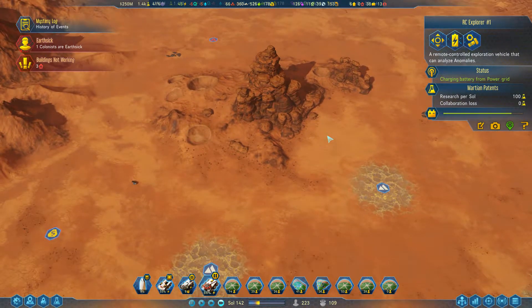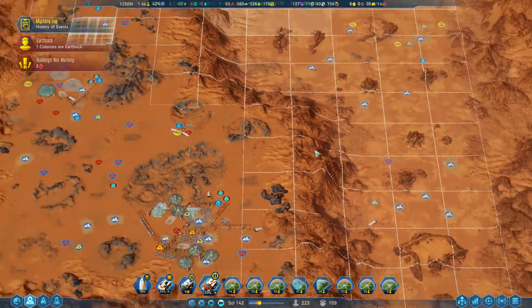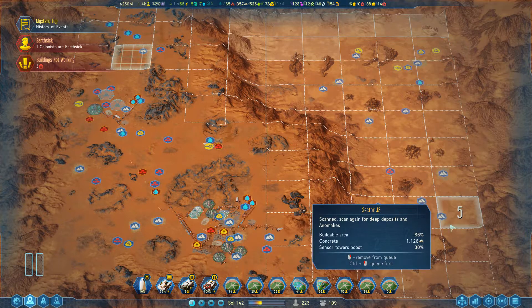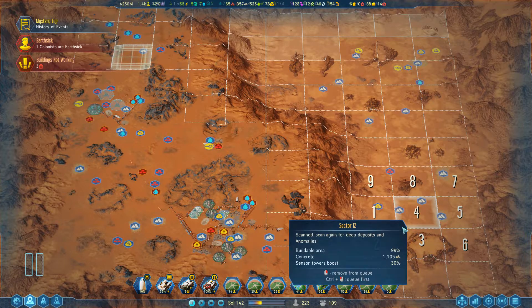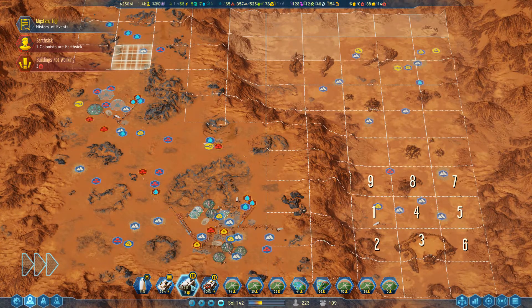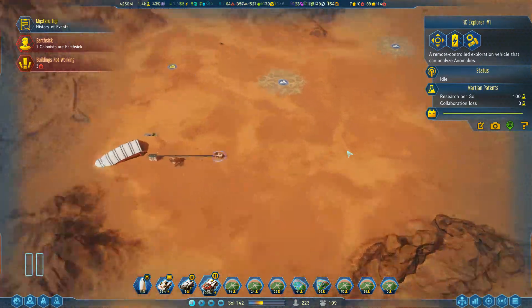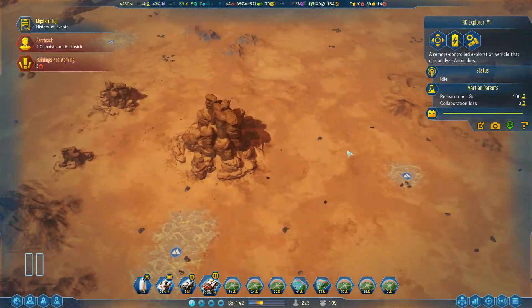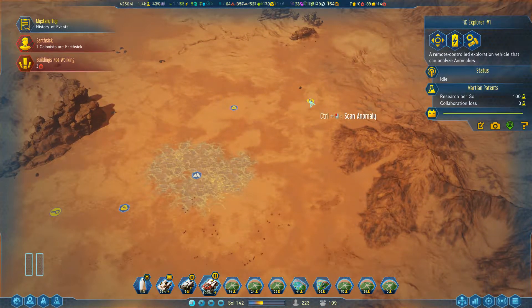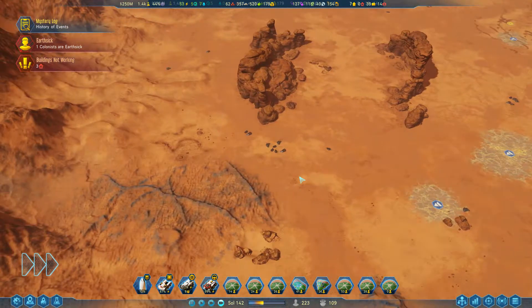We might build another colony here — where though? I don't know if there's any good spots. We'd have to do some deep scanning to really get an idea. Our deep scanning is almost done anyway. Let's go ahead and scan around here and see what we can do. RC Explorer's up to 100% again — that was fast. We were working at speed three, I guess that kinda makes sense. So where do we want you? These are all breakthrough tags. That'll help us with our current research.